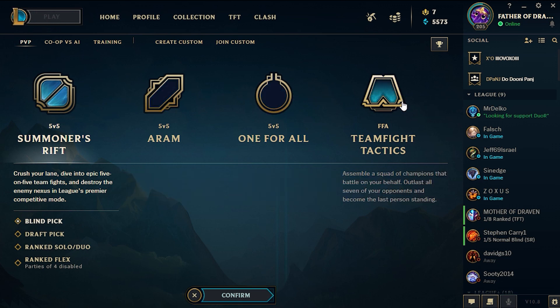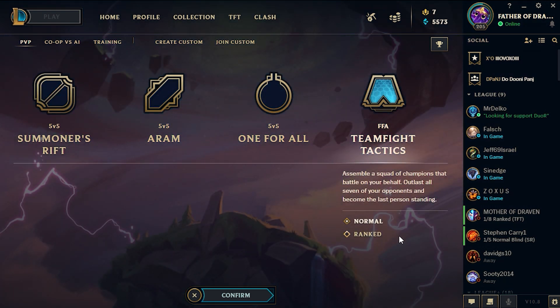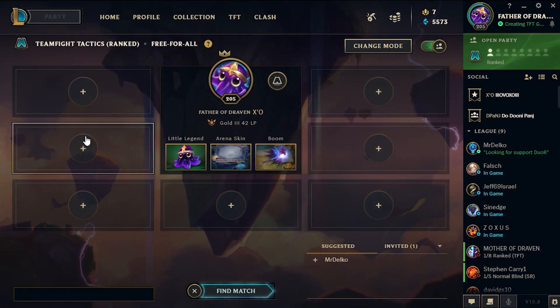You can see all these different game modes. At the far right is TFT — Teamfight Tactics. Click that. You can play Normal or Ranked. I normally like to play Ranked as it's more competitive and I like to rank up the ladder. Click Ranked, then click Confirm.